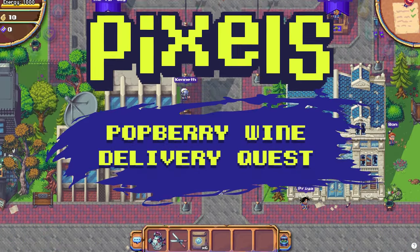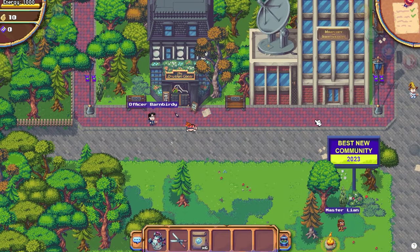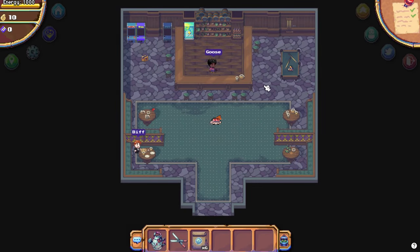Hey everyone, welcome back. Pixels just released a new chain of quests starting today. The first quest available in this series is the Potberry Wine Delivery Service quest.